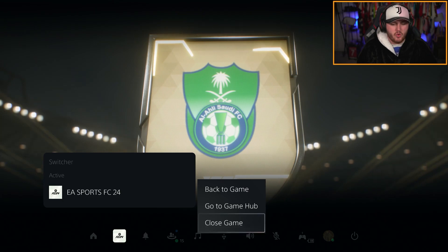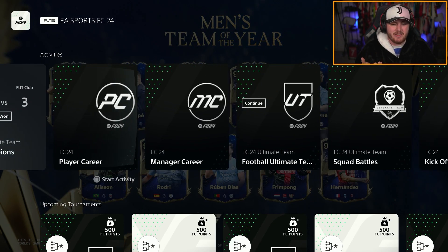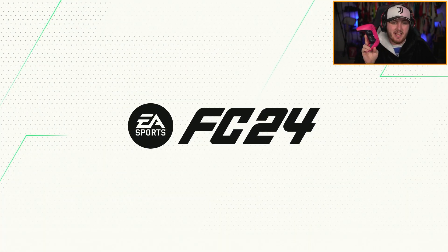You want to go ahead and close your game. Rather than restarting it from here, just scroll all the way down to Activities, go over to Ultimate Team, and click Resume or Start Activity via Square on your PlayStation controller. It'll load the game up and it'll fix your issue.